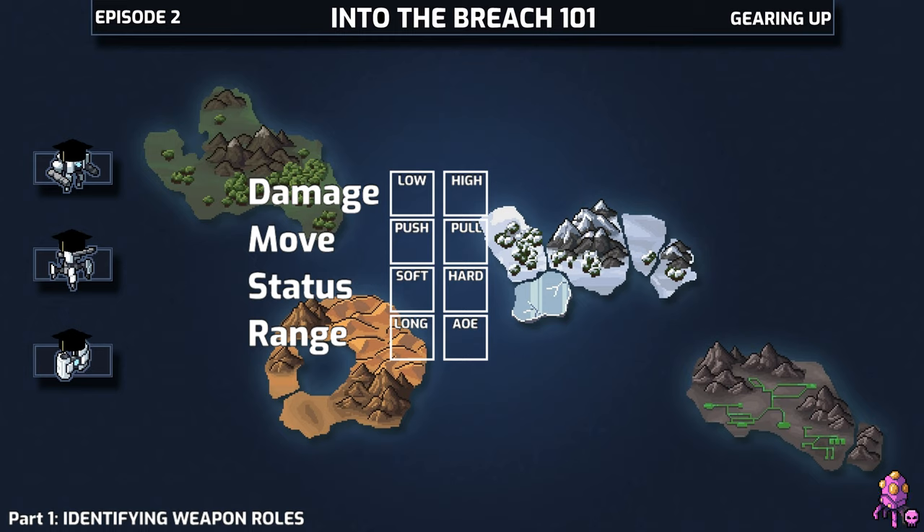we tend to want something that isn't an area of effect to complement a weapon that is, and vice versa. This helps give you flexibility. The end result is a two-by-four grid of the possible roles that a weapon can fill.